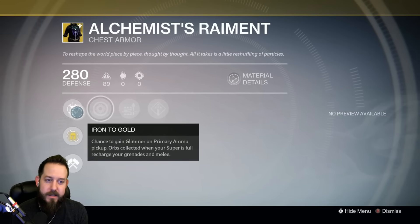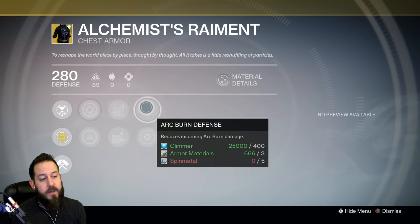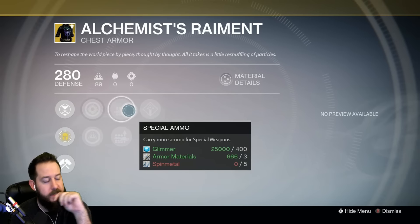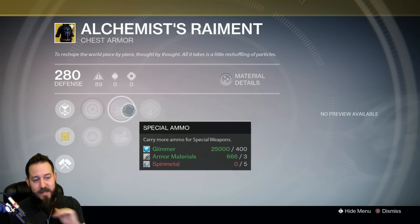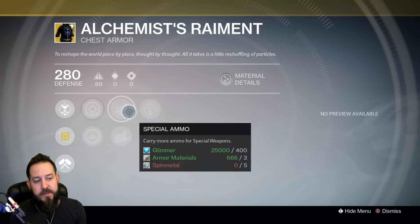Personally I think this is just a bad exotic. It comes with increased Strength, increased Intellect, Special Ammo, Heavy Ammo, Arc Burn Defense, and Arc Armor. Special Ammo means you're gonna get 12 shots in most snipers — the Special Ammo perk adds more than straight up sniper ammo boosting. So if you want to look like a space sage alchemist and have extra special ammo, there's your reason.